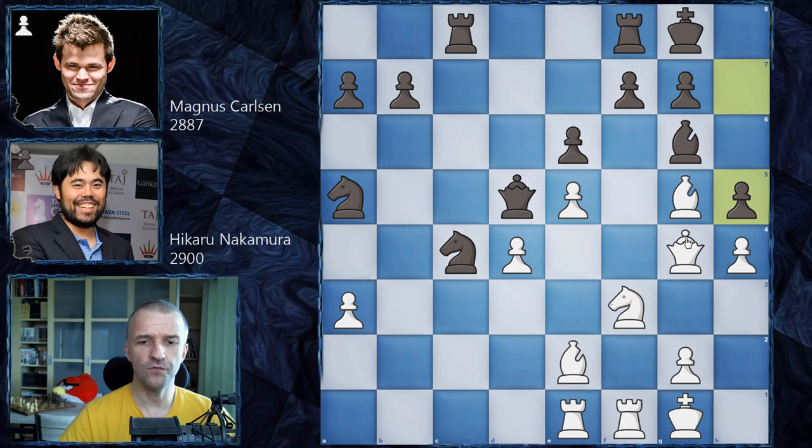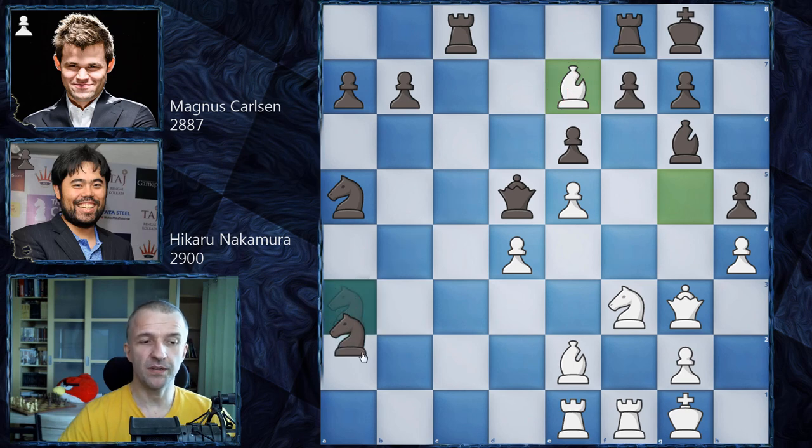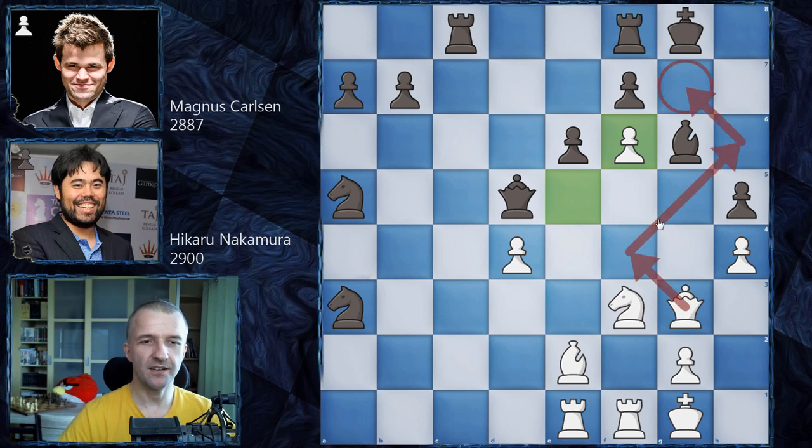The queen has to move — queen g3 — and now Magnus grabs yet another pawn. He now has two extra connected passed pawns, which are very dangerous. Hikaru goes all-in to organize an attack on the king. Bishop e7 doesn't really work, and then knight c2 with the attack on the rook — exchanging a couple of pieces — that's of course nothing good for white. This is why Hikaru plays bishop f6. Can black take this bishop? It looks pretty scary, especially in blitz, because the queen could go to f4 — checkmate is always a very strong idea.